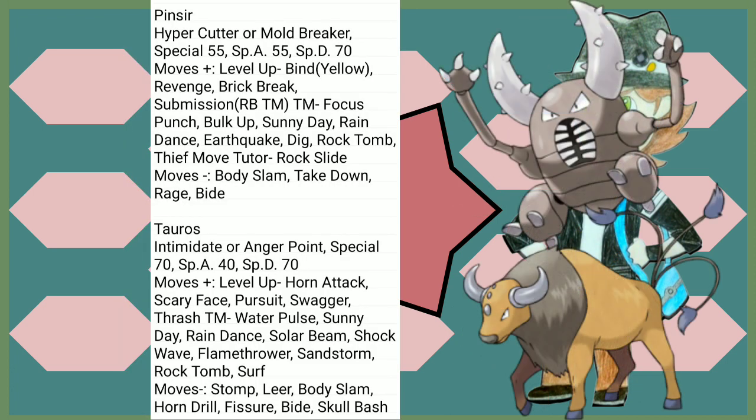For not getting any new Bug moves — except Hidden Power Bug — Pinsir's looking pretty good. A little buff to its Special Defense. While it did lose the wrap mechanics from Gen 1 for Bind — which it now gets from Yellow — it has some more moves. Brick Break, which is a TM in this game — pretty cool. Submission, which is not as cool but it was a Red and Blue TM, so nice to have. Dig, Earthquake, Rock Slide, Thief — Pinsir's looking alright.